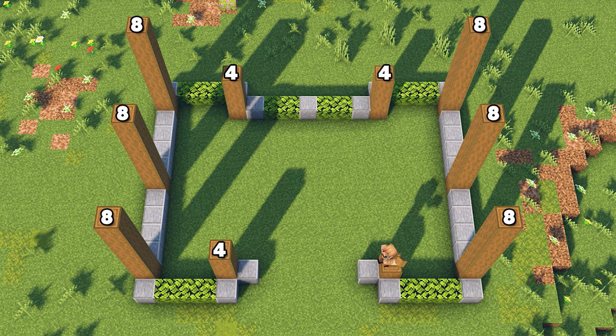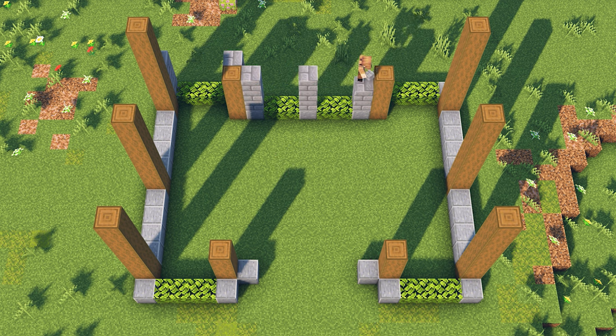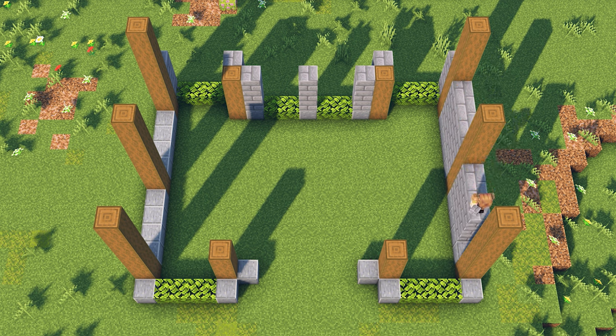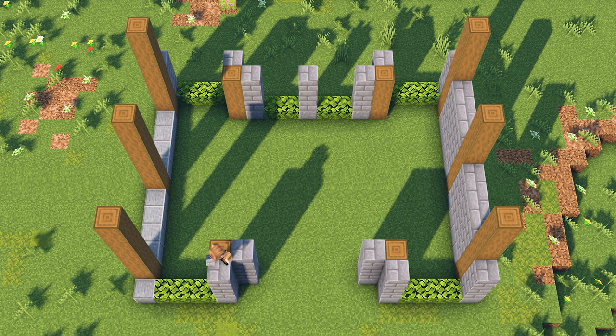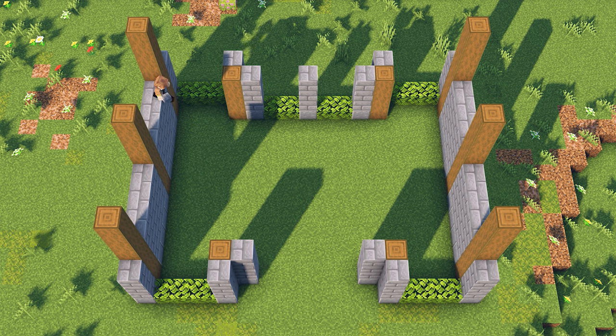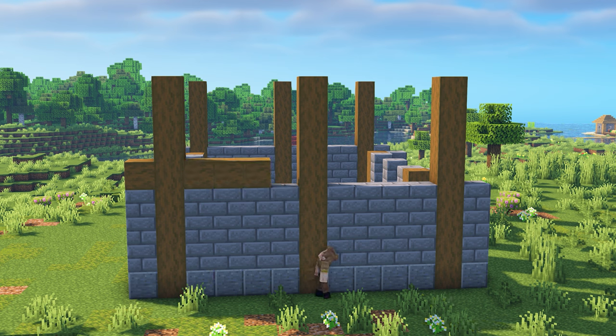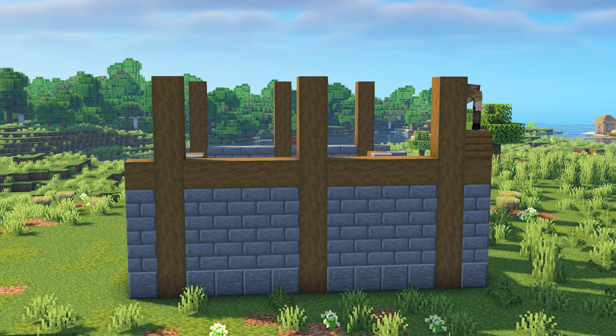Both sides should be mirrored, and it's a great way to check that everything has been built correctly. Next, let's add three stone bricks on top of all of the polished andesite. Head to the right side of the house and place a horizontal beam of logs on top of the wall, then simply fill in the rest of the wall using spruce planks.